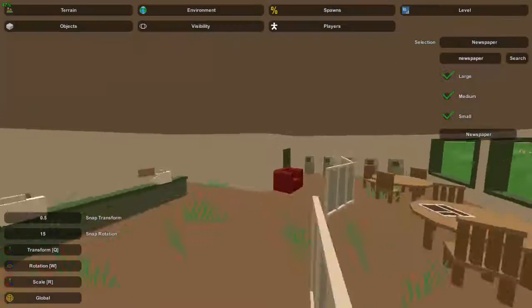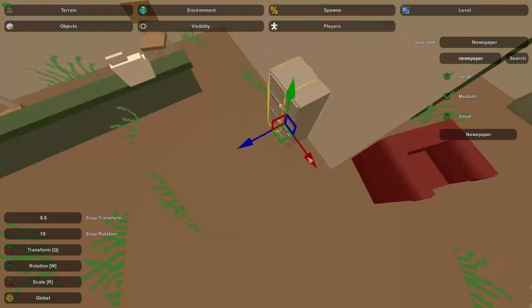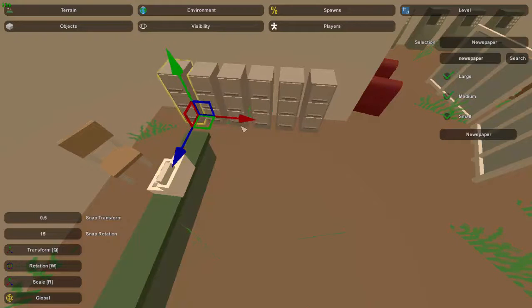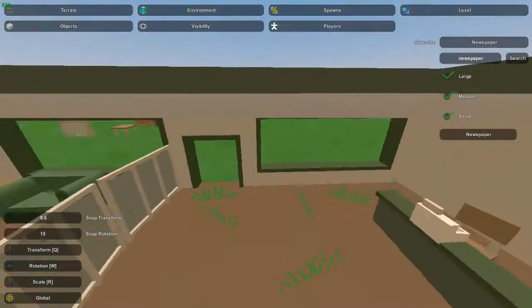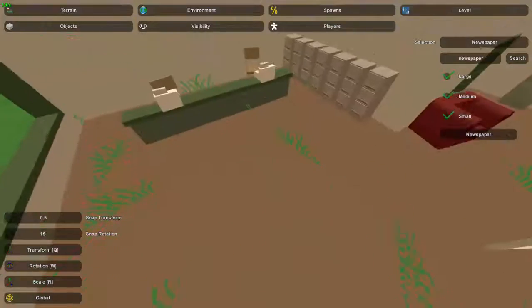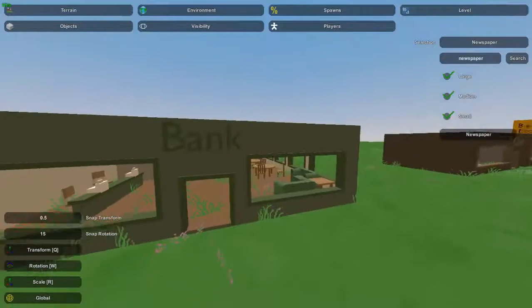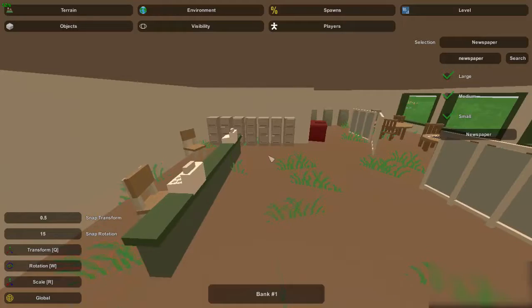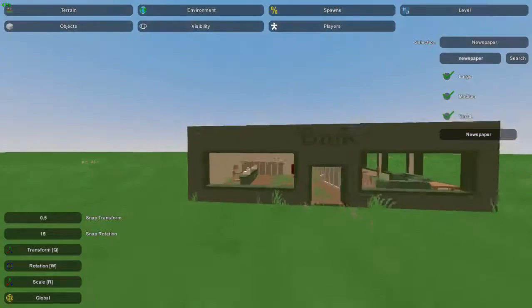This wall is looking a little bare so we can put some more filing cabinets on there. I won't pack these as tight as the vault ones since there's more space — these could be personal information files the cashier or banker might use. There are still some awkward areas left — that's pretty much the reality of it. There's too much space to fill it all with realistic-looking items, so you'll definitely be left with some empty space.